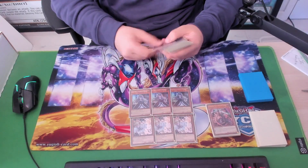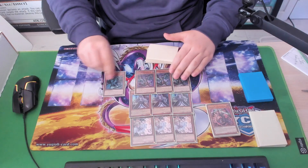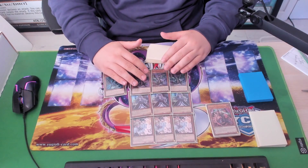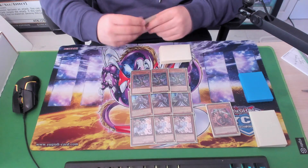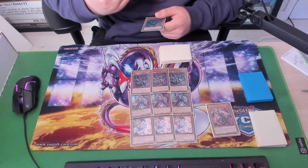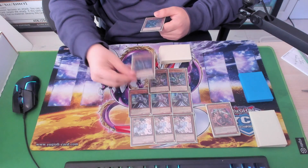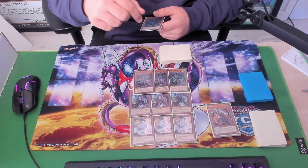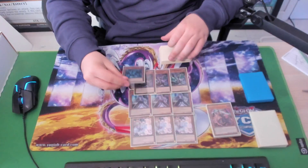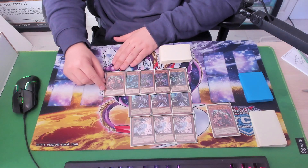Then we have the Bystial package, which is essential. Three Bystial Magma is 100% correct for this deck — there's a huge reason behind it. This card lets you search either a Fire, Earth, or Dark. It's important because if you summon this going first it's a Dark and it lets you draw cards, then you can search whatever you need for your opponent's turn. And if you go second, you can summon it in your opponent's turn and search the attribute you need. You have to play three of these. Juriswurm is the Dark we're searching for this, and Caesar Valleus is the Earth we're searching for, since it's a Dragon.